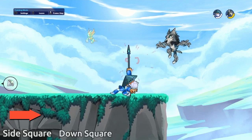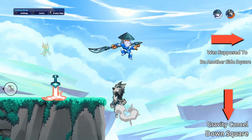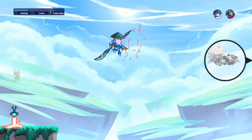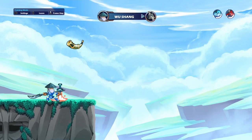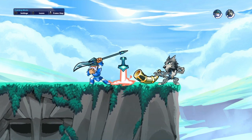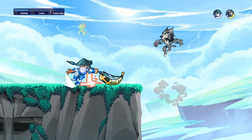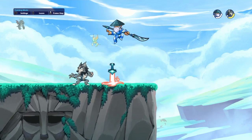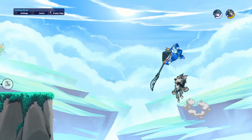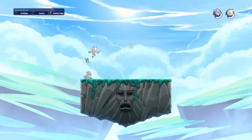Moving on to spear — the combo I use a lot is: side light, down light, then side air, gravity cancel, down light, and side light. That's a combo I use a lot that many people fall into, mainly every person if they don't dodge. That's a combo you guys can use.